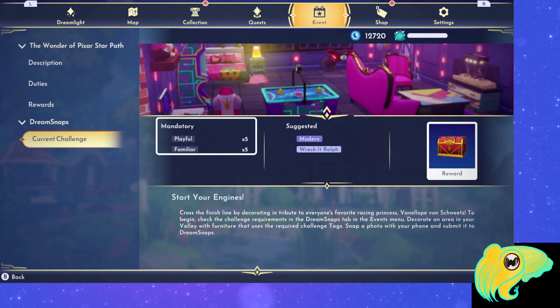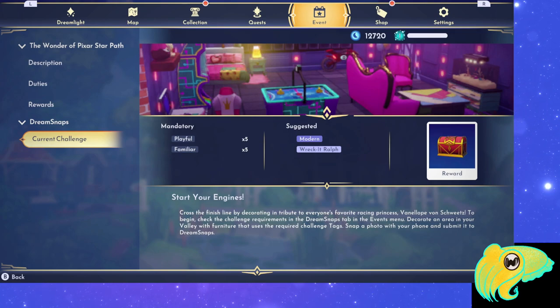It tells me I need 5 playful and 5 familiar. It also has Suggested tags of Modern and Wreck-It Ralph. I haven't quite figured out how those play into the scoring, but maybe a lot of the Wreck-It Ralph stuff is playful and familiar. Based on the picture, I actually have a room made with free furniture they gave us in the mail a few weeks ago and I think it might work for this challenge.